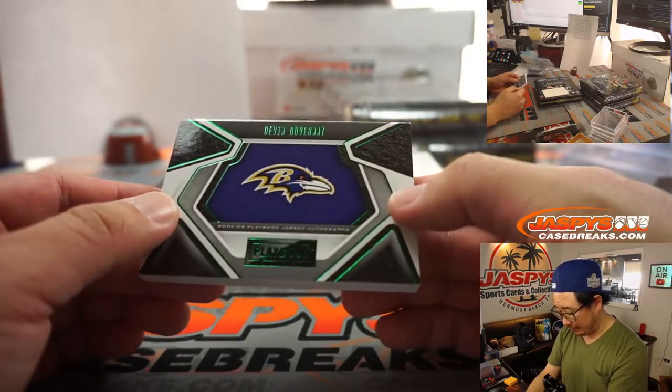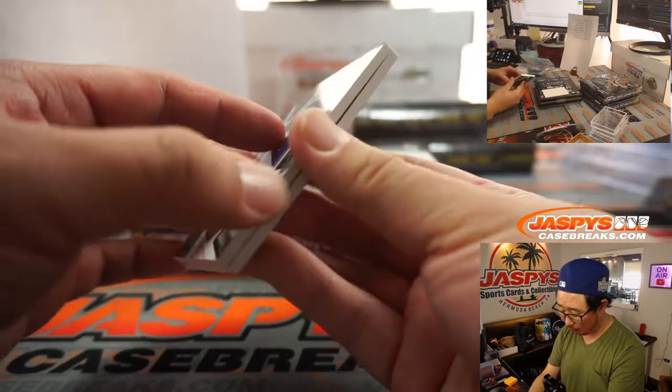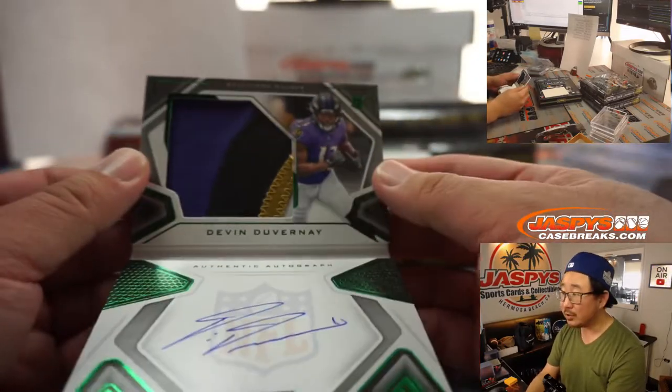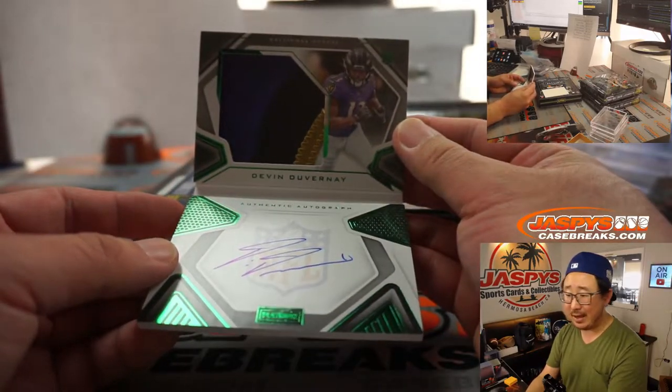And we've got Devin Duvernay as your Ravens book, 25 out of 25. We've got that green foil on there which looks really sharp, some nice colors in that patch. There's his autograph right on the shield. AFC North, Chris with that one.